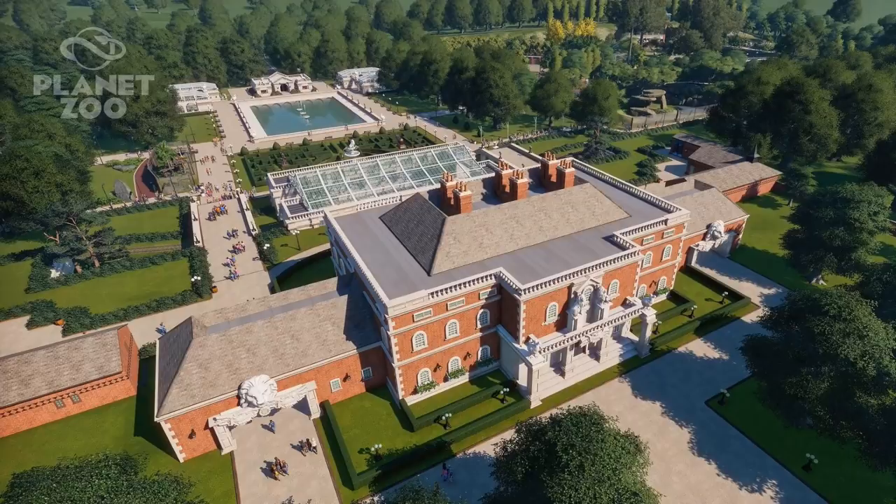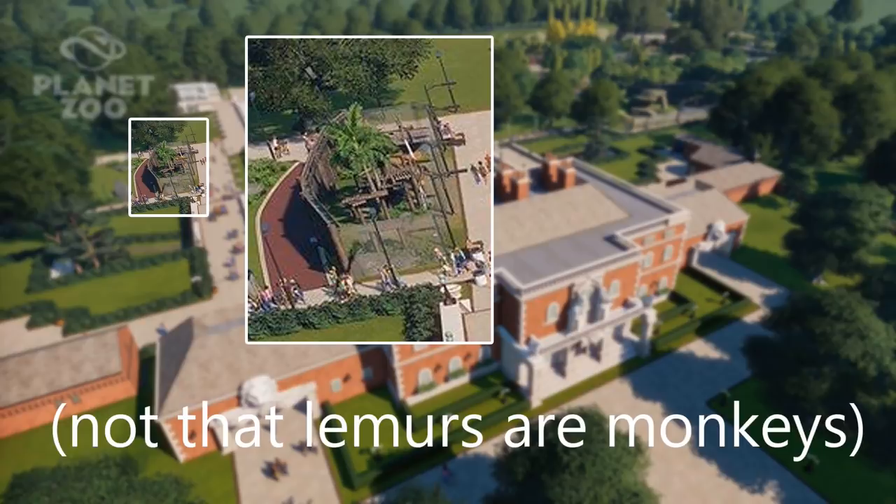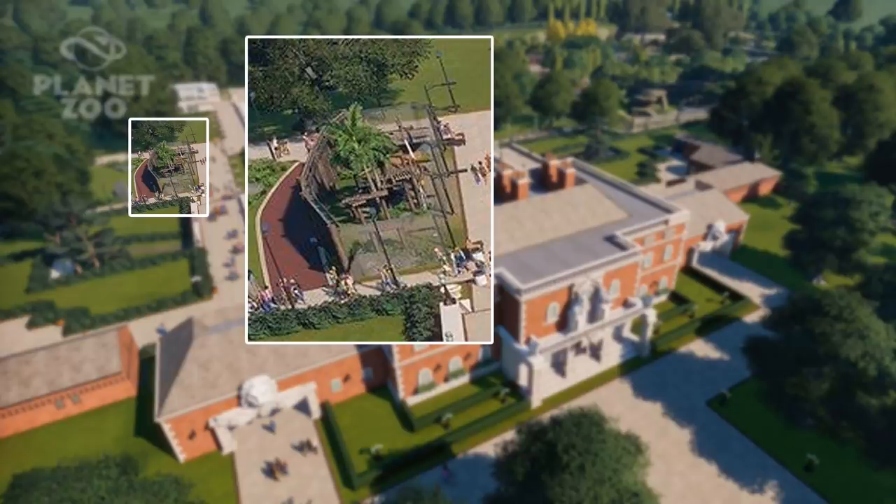As for details in the screenshot, towards the left we can see what is probably the ring-tailed lemur exhibit. The climbing frame is very similar to the one used in the trailer, and given the small size of the exhibit it seems unlikely any larger primates would be cramped in there. It could be another small monkey, but the ring-tailed lemur is the only one we know about so far. We also get a glimpse at some alternate pathing options behind the exhibit, as well as a different kind of wall — a really thick, rustic-looking wood which I think we've never seen before.